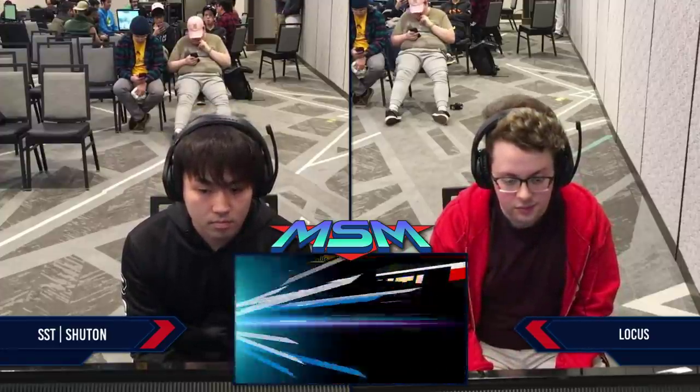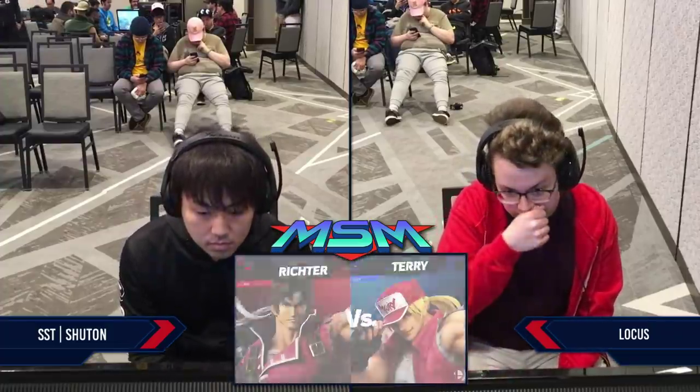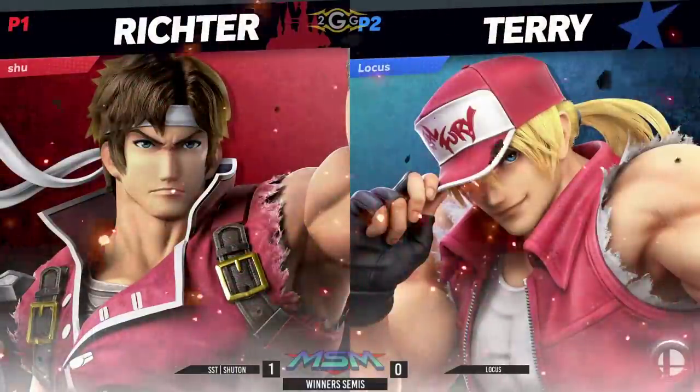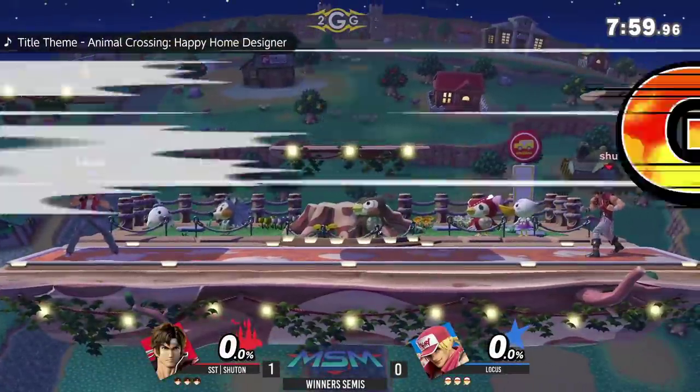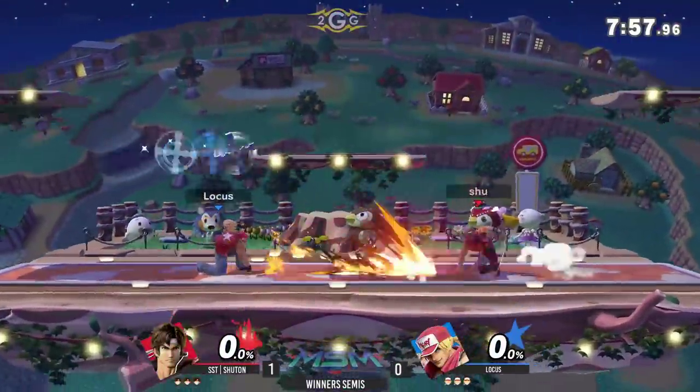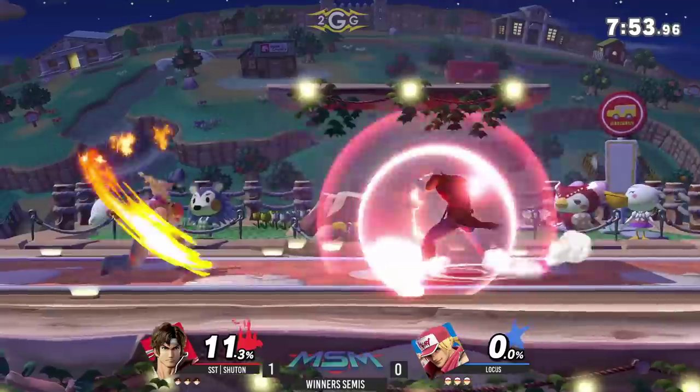As we all know, Shutan is definitely making it with Olimar — number five in the world right now. We'll see how the next PGR shakes out, though. He's definitely going to be top 20 easily. He sits number five on the PGR in the last iteration, showing why he's rated so highly and regarded as the top player that he certainly is.